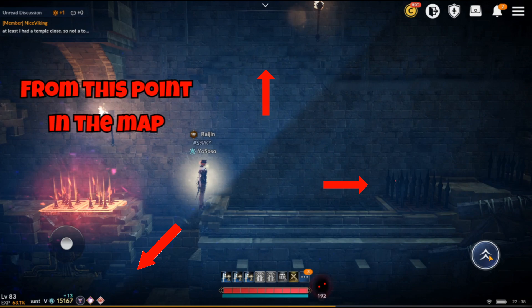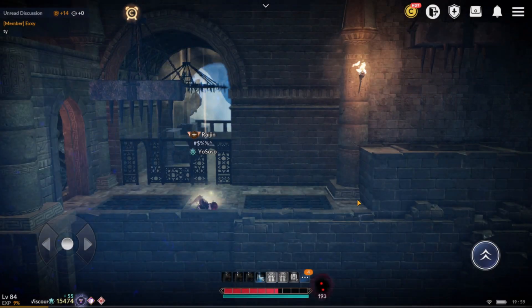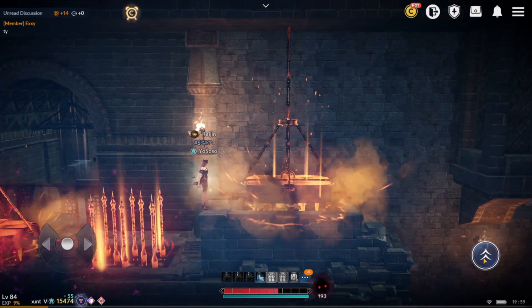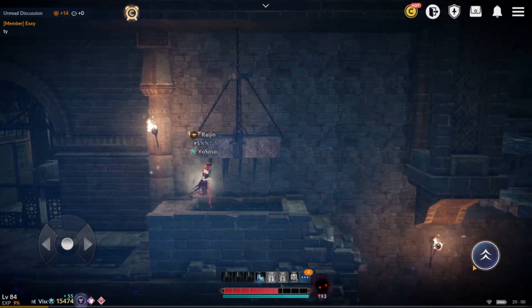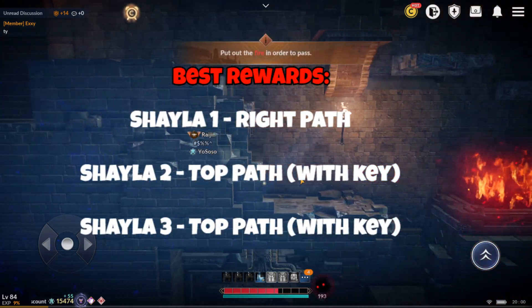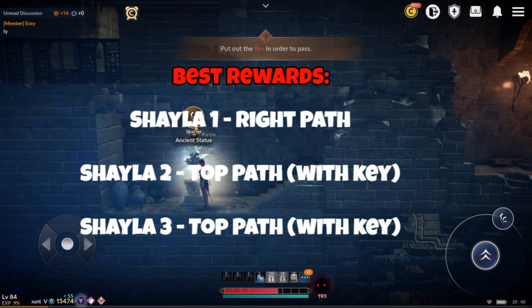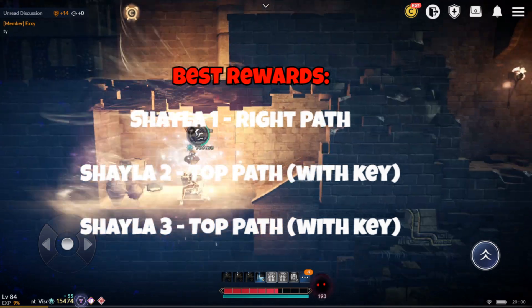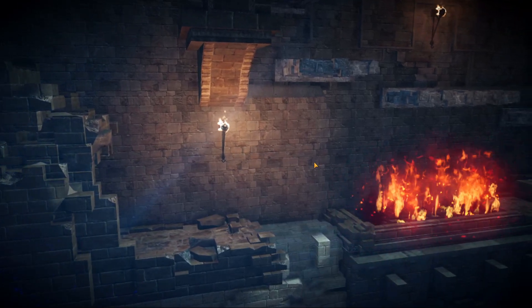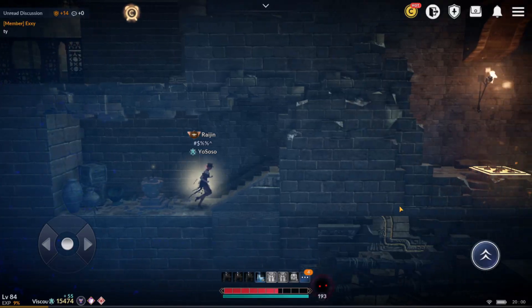At this point in the video, if you're in a rush to find out what the best routes are based on rewards and based on what I think, here they are: Shayla 1 right path, Shayla 2 top path with key, and Shayla 3 top path also with key. But for a better analysis and extra details, stick around till the end.